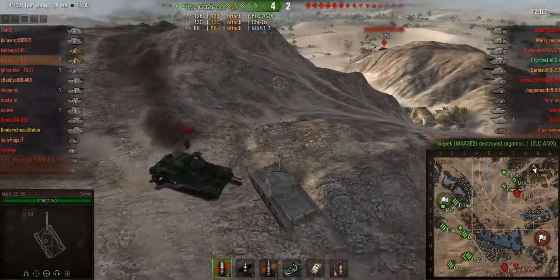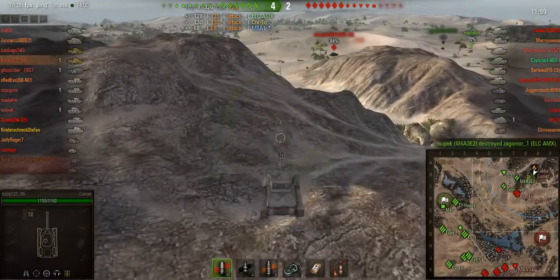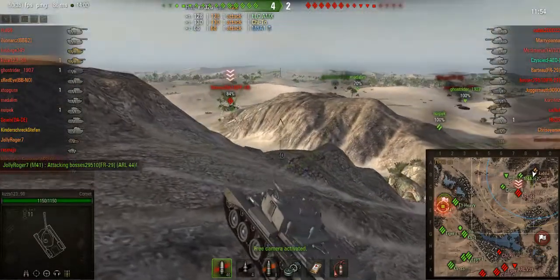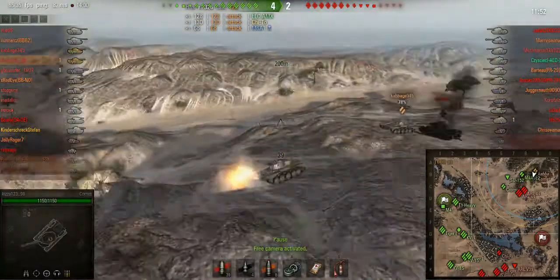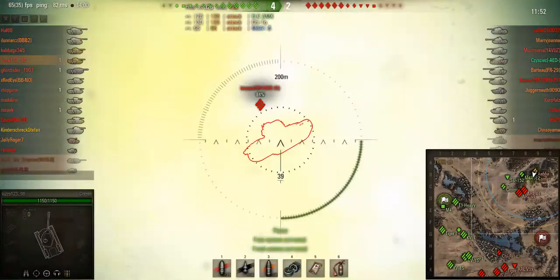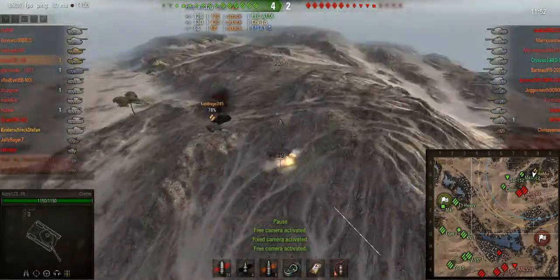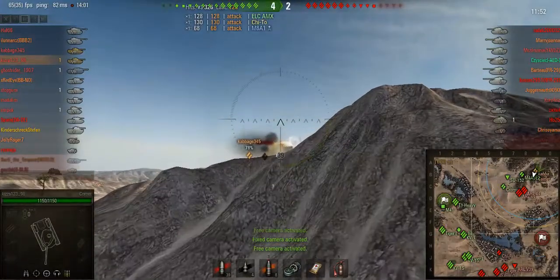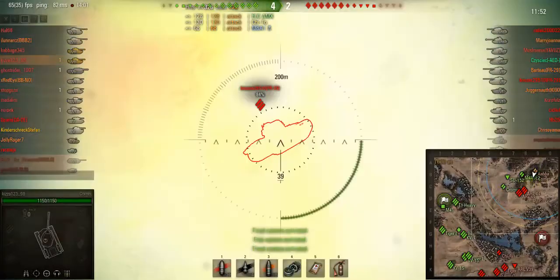There's a great spot I found here which really excels with the Comet's gun depression. We come up, using this bit of land. We fire at the ARL - from our side we can see the whole ARL, but from the ARL's direction it can only see our turret sort of poking out, which is really good for us with our extremely nice turret armor.